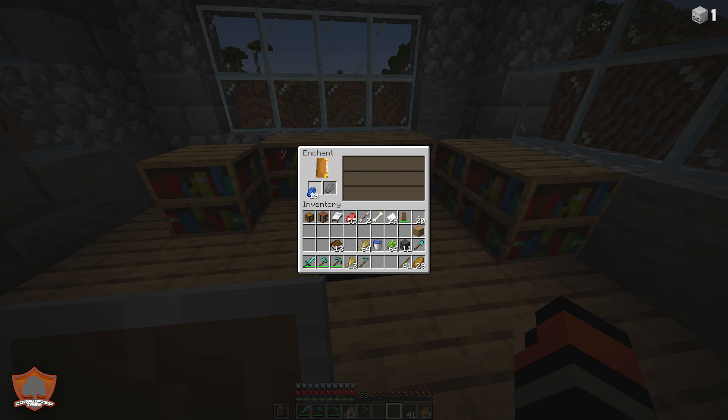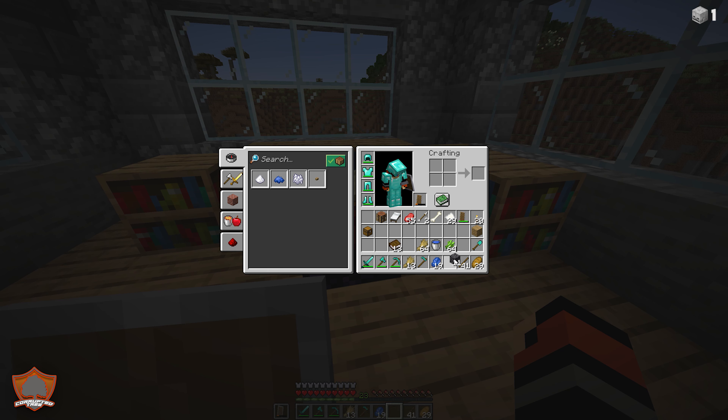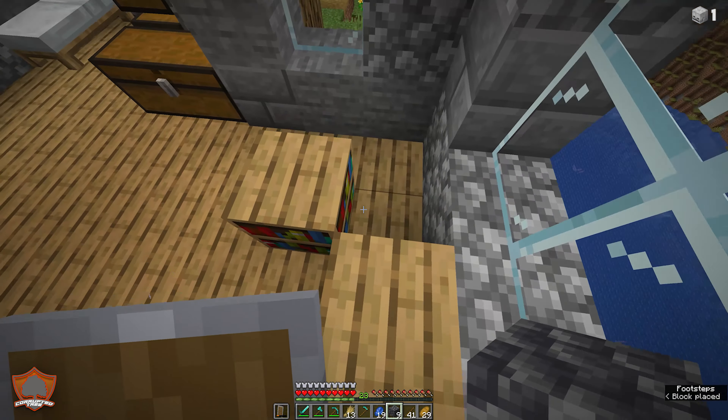I don't have any more leather, so that's all for now. Let me get the last bookshelf positioned correctly — there we go. We now have up to a level 12 enchant. The maximum enchant level is 30 — you can't go higher than that. You'll want to try and get your table up to level 30. A typical setup with bookshelves in the corners like this is normally the perfect setup for a level 30 enchantment.